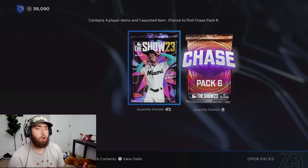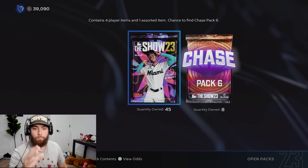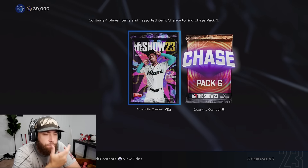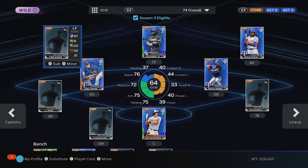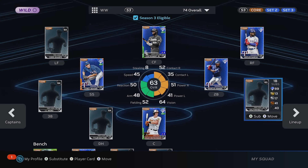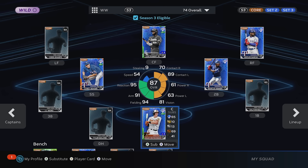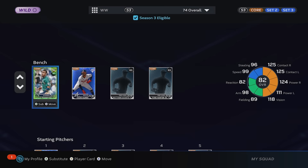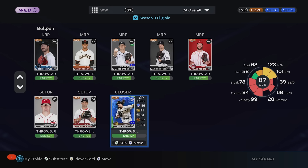We're down to 45 standard packs. We have eight chase packs still - was hoping to get more towards ten. We're at 39,000 stubs. If we were to hop into a ranked seasons game right now, this is the current team we'd have: live series Rutschman, Seeger, Simeon, Lubob, Doliz Garcia with J-Rod supercharged, Ozzie Albies on the bench, Pablo Lopez on the mound, and Josh Hader as your closer.